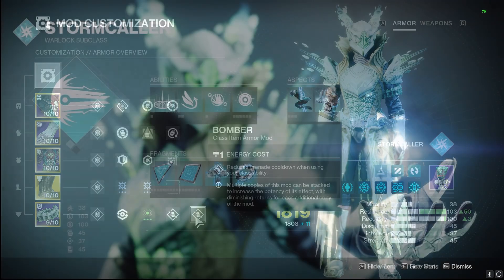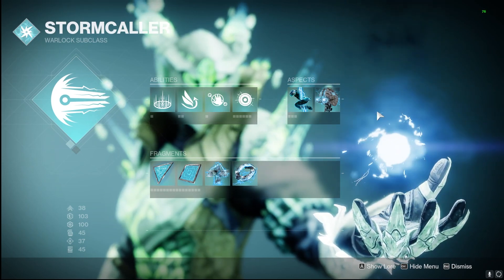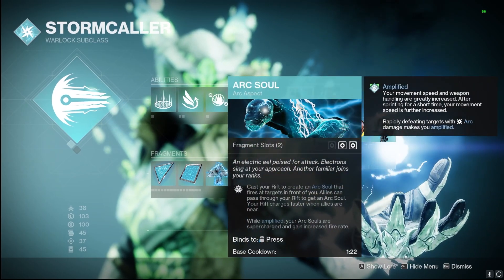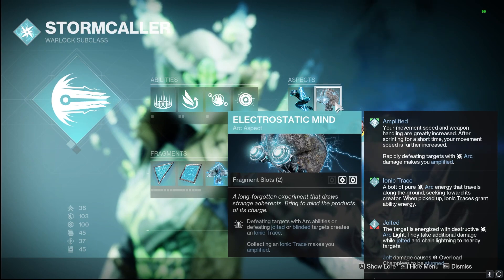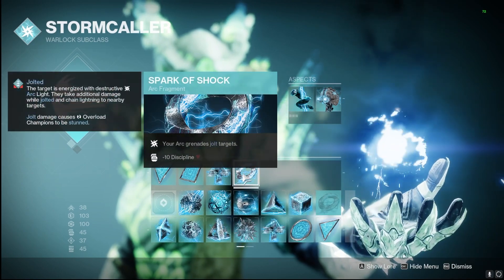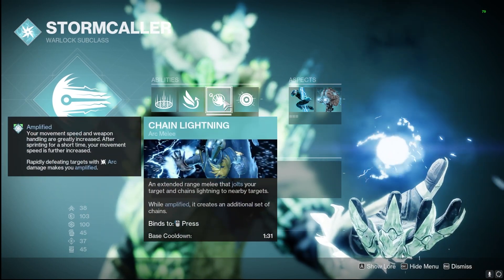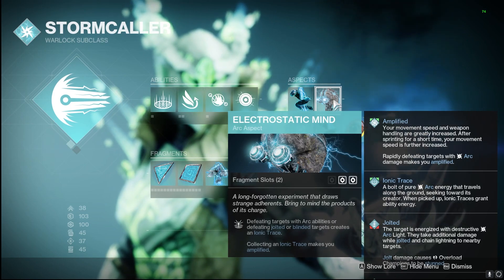The aspects and fragments that make this build so good: we're using Arc Soul so when we throw down our rifts we get those arc buddies shooting, which also count as arc abilities for Electrostatic Mind. Defeating targets with arc abilities, or jolted or blinded targets, creates ionic traces. All of our grenade defeats will jolt targets thanks to our fragment Spark of Shock, creating ionic traces. Our chain lightning melee also jolts targets, and arc souls count as abilities — so rift, melee, and grenade give us three ways to create ionic traces.